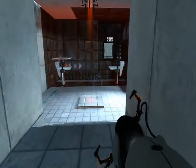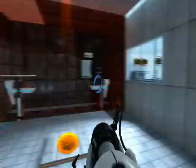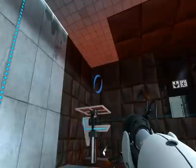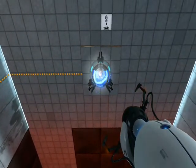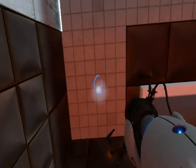Alright guys, this is Test Chamber 07. You can see you've got another orb thing — put a portal on the wall, it goes through the orange and into the feeder. This thing starts moving, so you're gonna put a portal right above it.